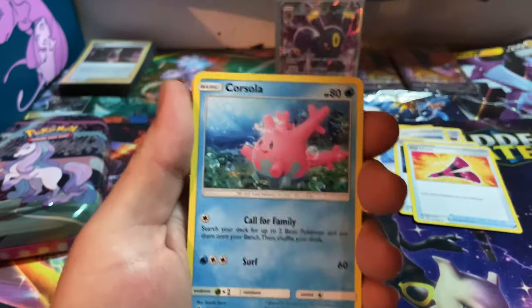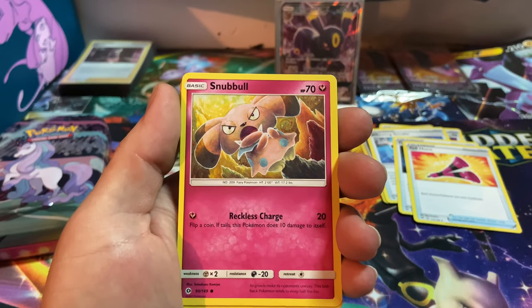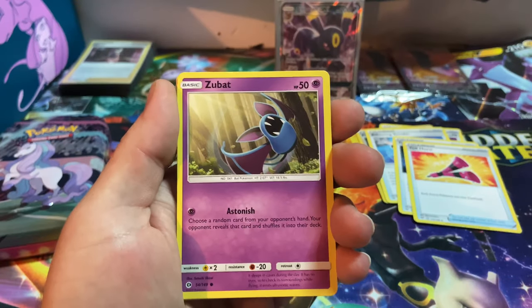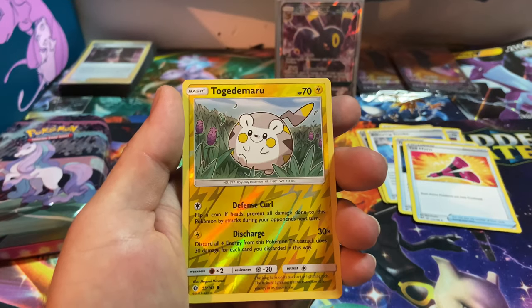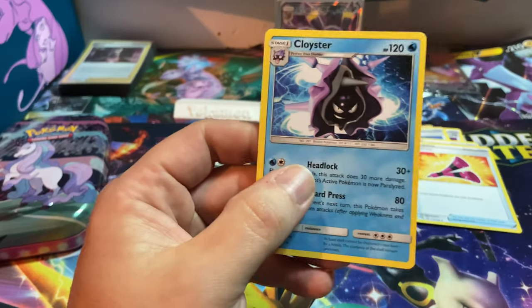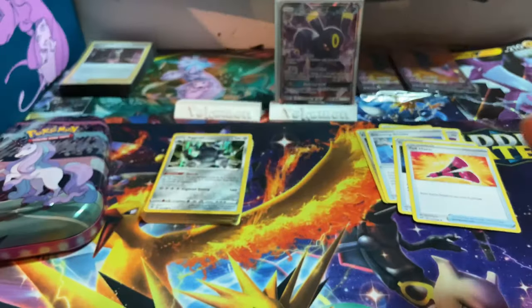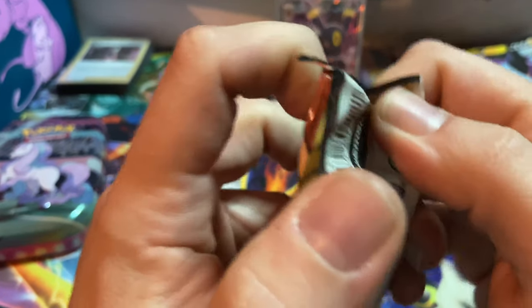Starting off with another lightning energy. We got Trumbeak, Corsola, Energy Retrieval, Wingull, Snubbull, Carvanha, Zubat, Popplio, a reverse Togedemaru, and a Clawitzer for the rare. That is a very menacing-looking Clawitzer. It is spooky season, so that makes a lot of sense.